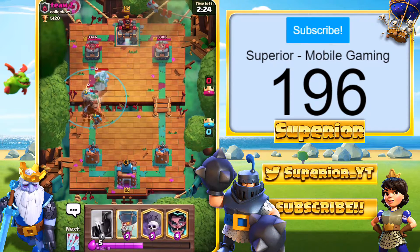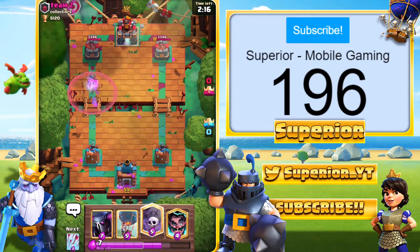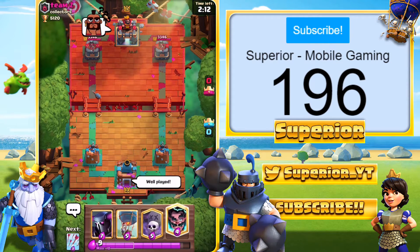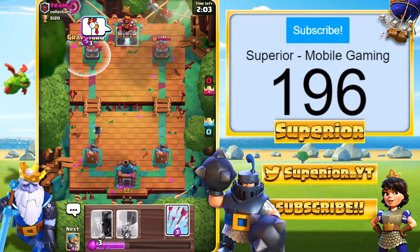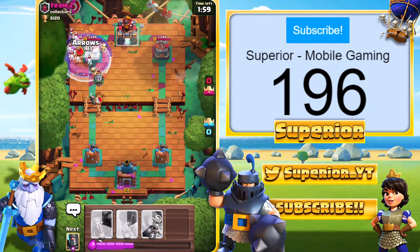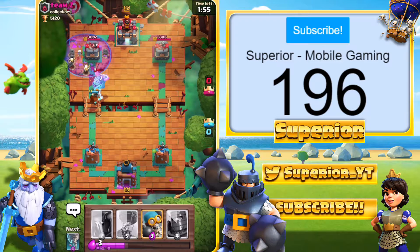We'll try and hit all three — nice, good stuff! We should take the Bowler out too — Bowler goes down, good stuff. He's actually got the Arrows — well played, good play by him. I'll go E-Wizard at the back — he's spawning some emotes so we'll hit him with some emotes back. We're going to go Graveyard E-Wiz — I know that's a strange combination, but we'll give it a shot. He's going to go E-Dragon — the E-Wizard hard counters the Inferno Dragon, so I don't really know what the plan was there.